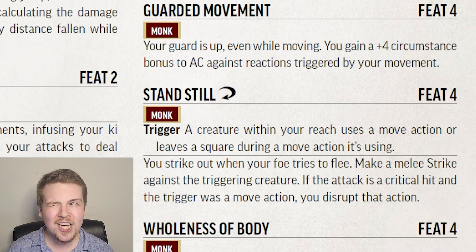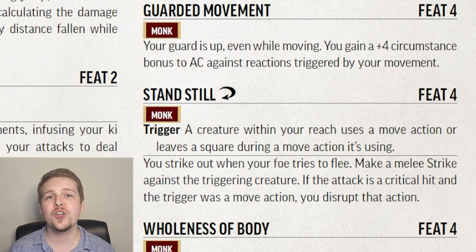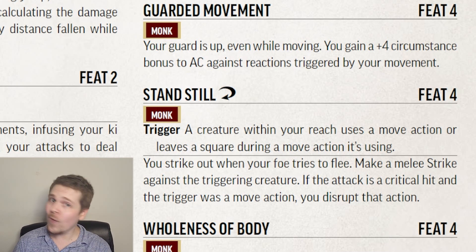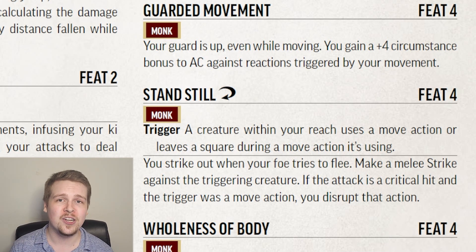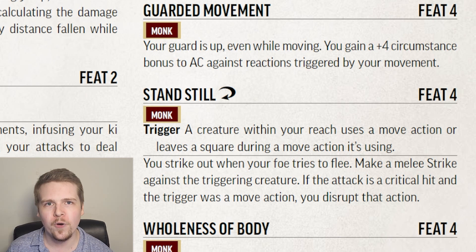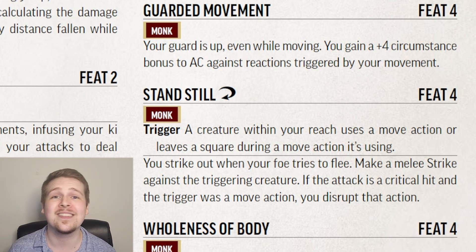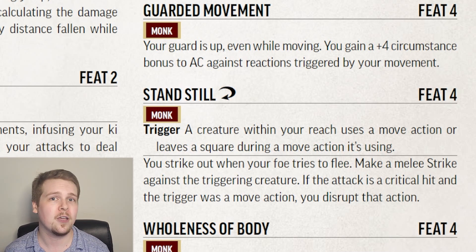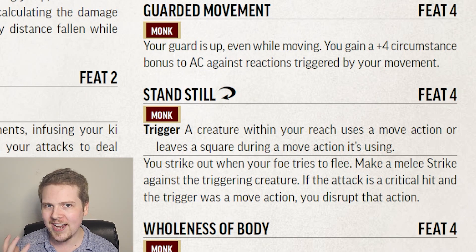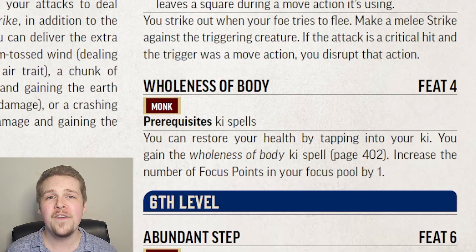Stand Still is actually simultaneously a better and worse Attack of Opportunity. If a creature within reach of your melee strike takes a move action, you get to attack it, and if you critically hit, it negates that move action, disrupting it and stopping it in its tracks. The reason this is a worse Attack of Opportunity is that it only procs on move actions — not interact actions or anything like that, meaning you can't Attack of Opportunity a spellcaster with a somatic component. But a critical hit disrupting the move action is really cool, as normally Attacks of Opportunity only disrupt interact actions.